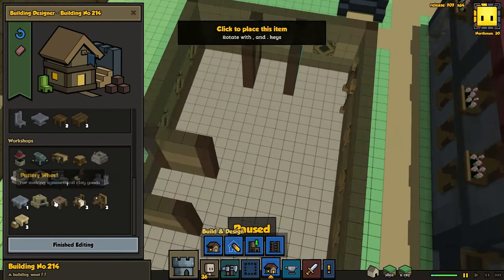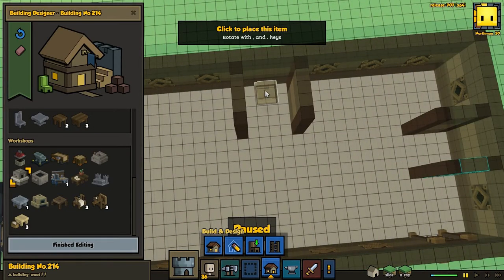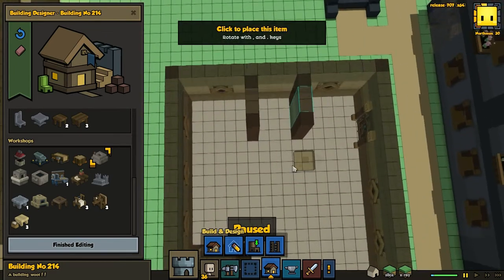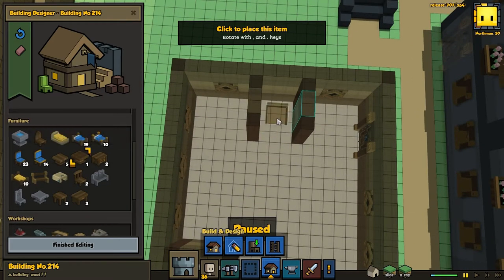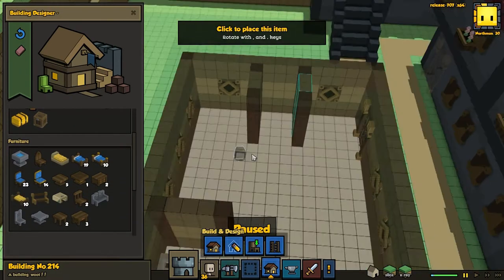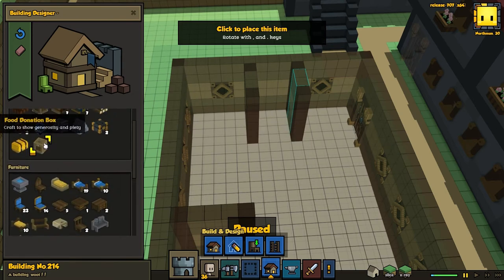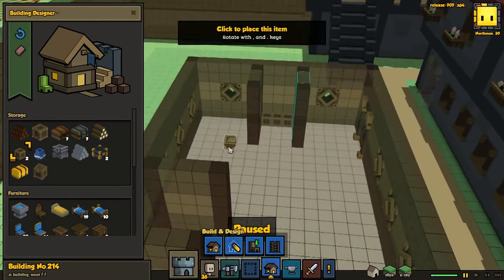We have these two stone ovens - oh, they are too wide. I thought they were... OK, place one there. Is there something I have that's three wide? No. A fine dining table then, I suppose, because we're fancy like that. Can I place you on there? I can't. You know what, I'm just going to place a bunch of small crates here - one, two, three. Small crates, fine.